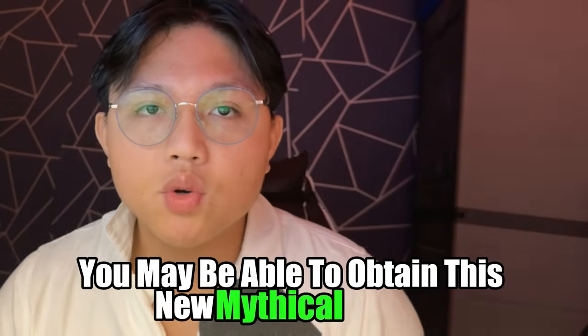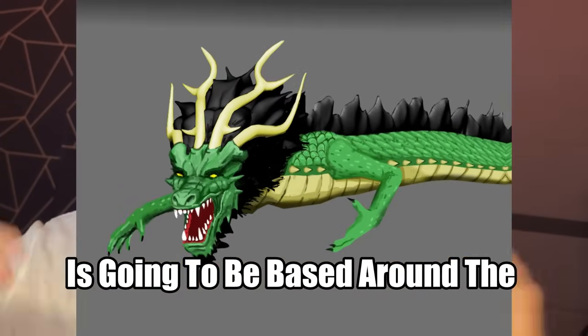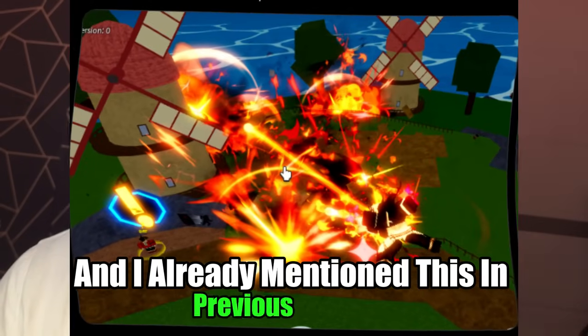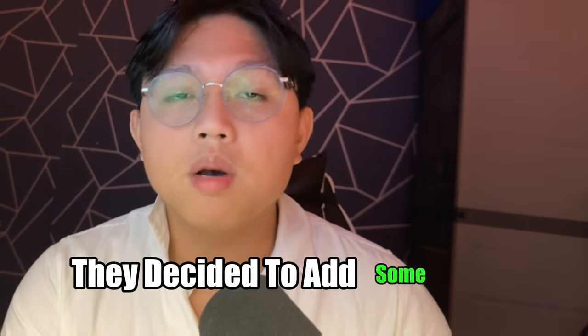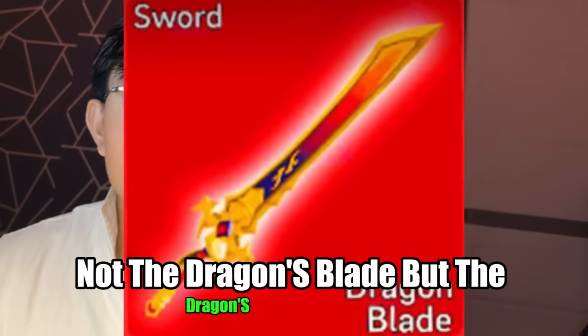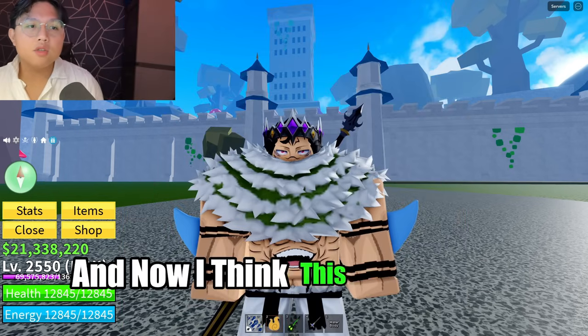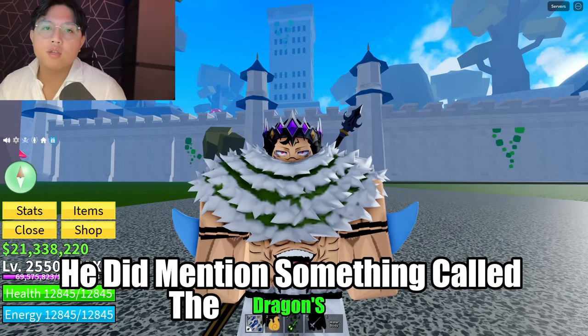Let's talk about how you may be able to obtain this new Mythical Sword. It's called the Dragon's Heart, and the next update, as you all know, is going to be based around the Dragon Fruit rework. They originally planned the update to be just the Dragon Fruit rework, but they decided to add a lot more stuff. So we have the Dragon's Heart. And based on Ken Roblox's video, he mentioned something called the Dragon's Dojo, which is probably where you're going to be able to get the new Dragon's Heart.